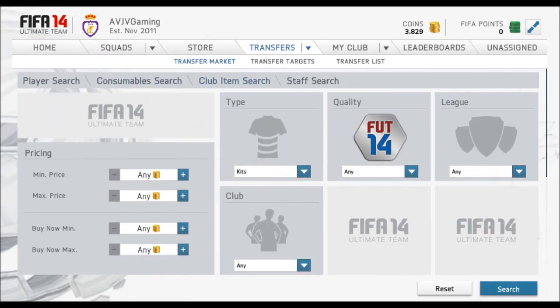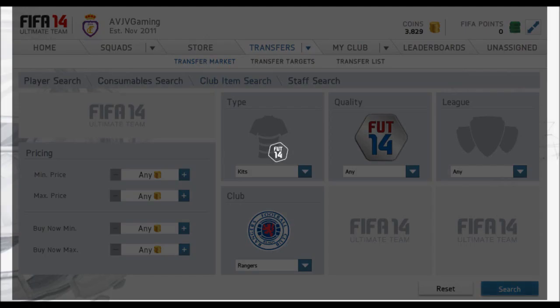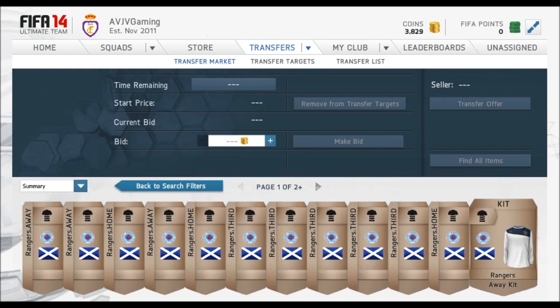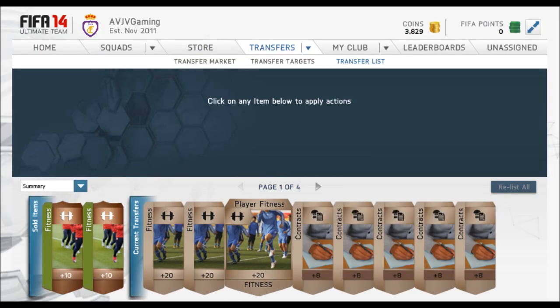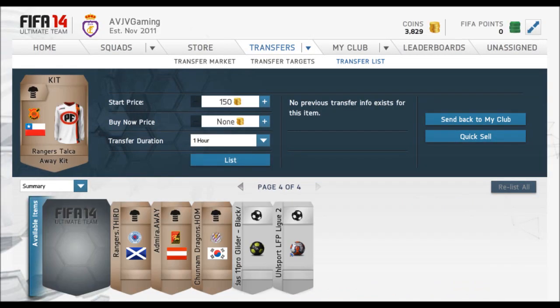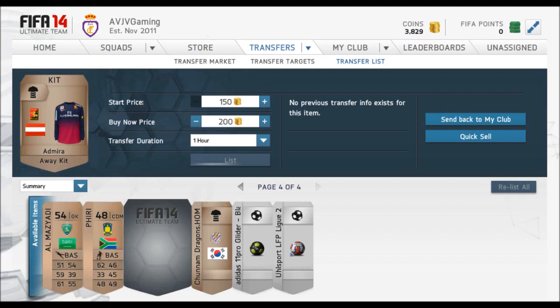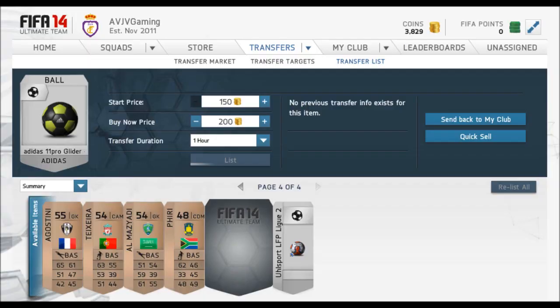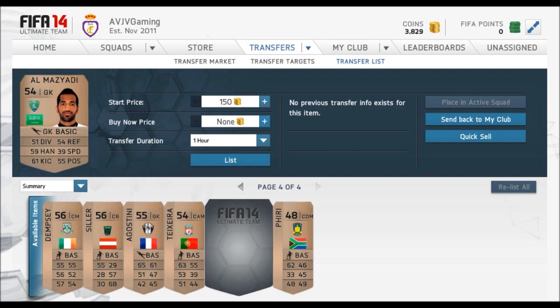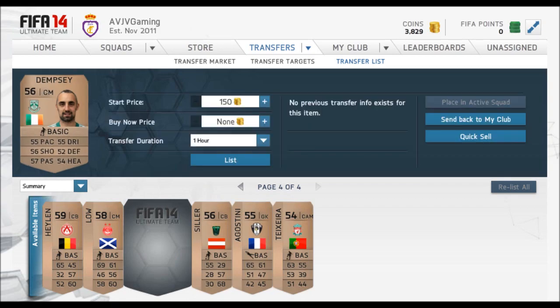You guys should always check the kits, because some kits have good gradients to them and people want kits that go from one color to another, or kits which have a pattern involved - those will be quite good. Now, I do know a lot of you guys have asked me about Team of the Season whilst I took my two-week break. I'll definitely cover Team of the Season probably mid-week, because at the minute Easter is pretty much tomorrow and it's a very busy time.